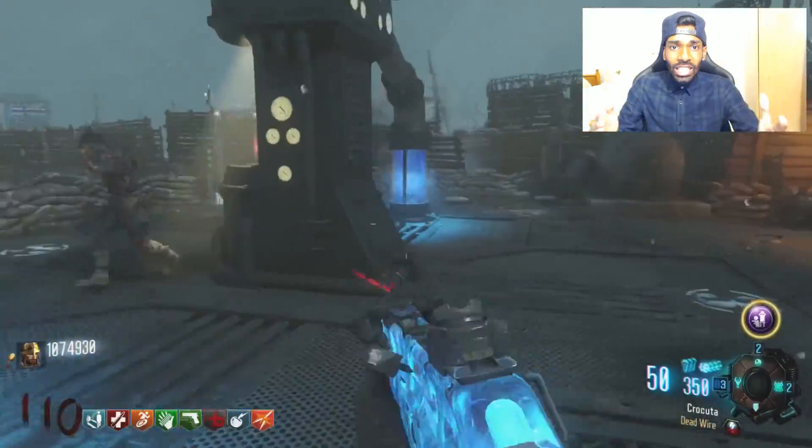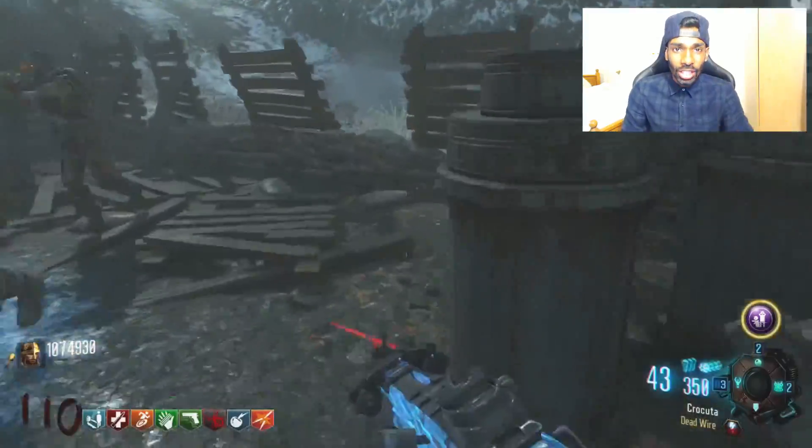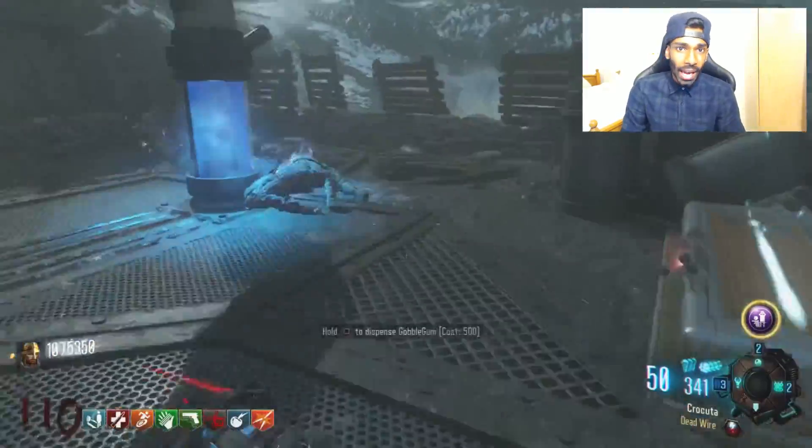What's up guys, it's your boy Aston. In this video I'm going to be showing you guys some faster high-run strategy I made on this map, Origins. You can go for any run faster by training the zombies with the strategy I've been doing on my high-run game.